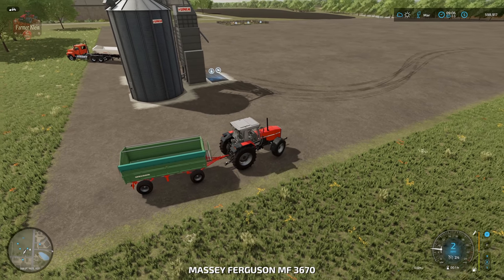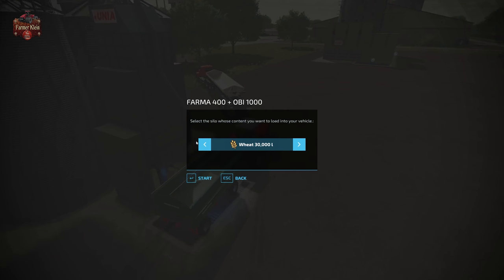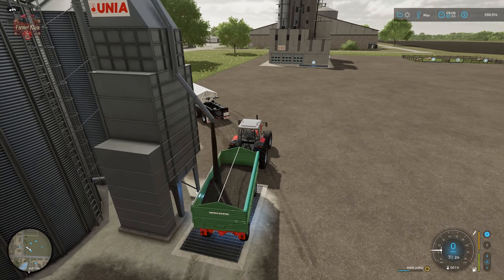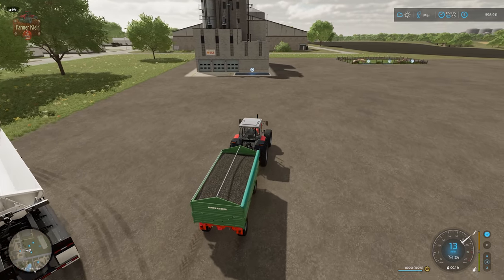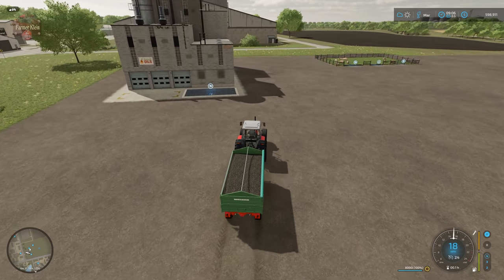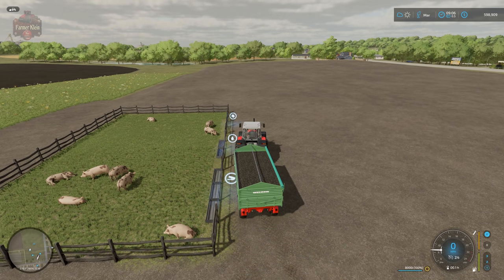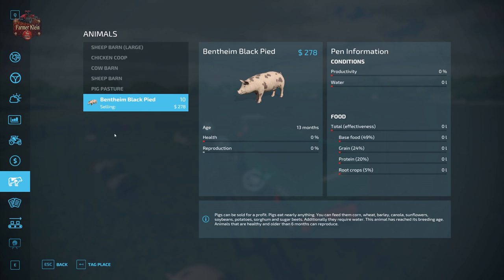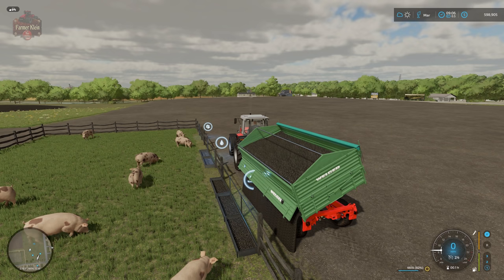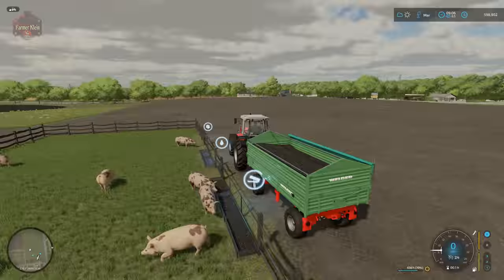When it comes time to feed sunflowers, we pull them out of our silo and take them over to our pig trough. Feeding sunflowers satisfies the protein element of the pig's diet. As we add product, you can see in the Animals screen that the protein column is going up — we are providing protein for our pigs, which covers approximately 20% of their overall effectiveness.